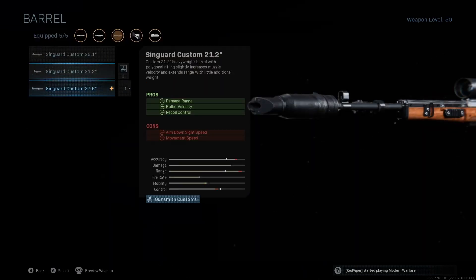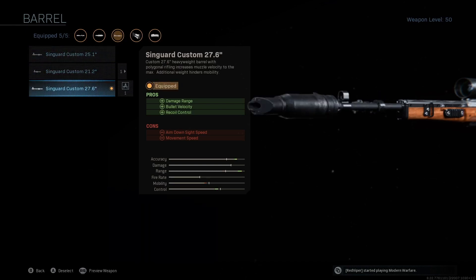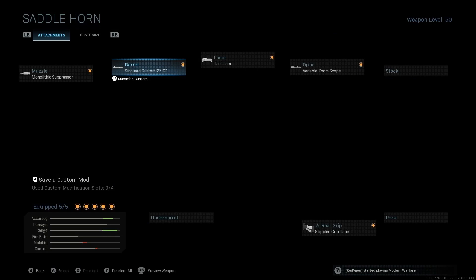For the barrel, it's kind of preference. For Warzone, I would say use the longest barrel you can, which is the 27.6. But if you're just playing multiplayer and having fun with it, you don't need a barrel — you can switch it out for something else. I prefer the 27.6 because it just ensures you can get those one-shots a little more easily and the bullet velocity is a little better.